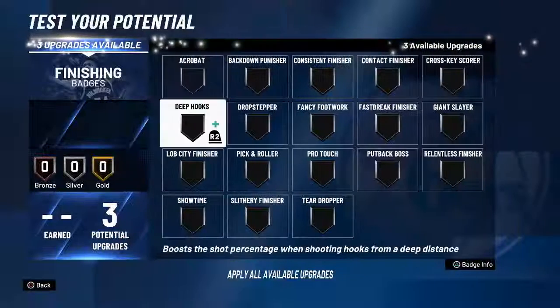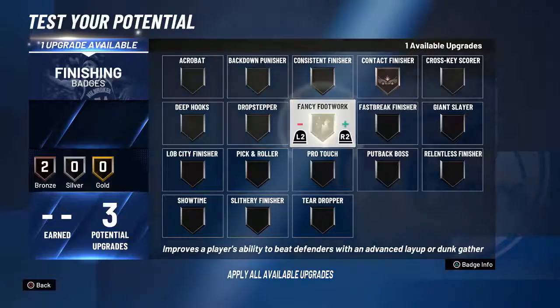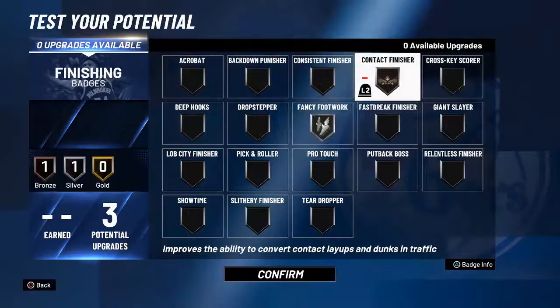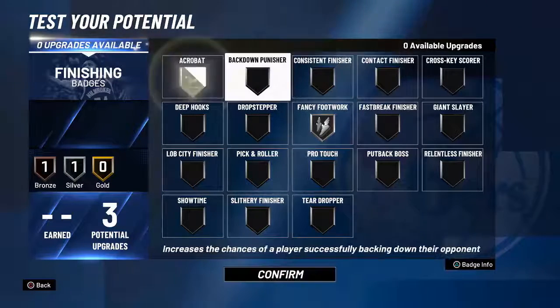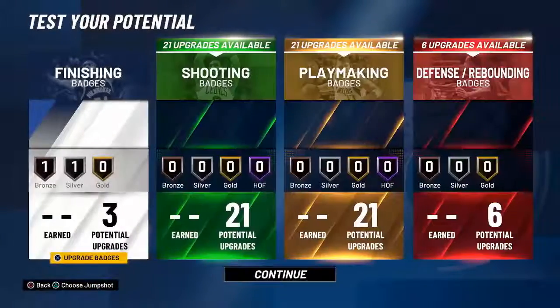For finishing badges, I'll probably go contact finisher bronze and acrobat, or fancy footwork silver. I think that setup is fine.